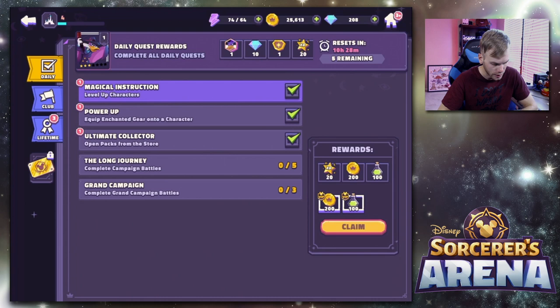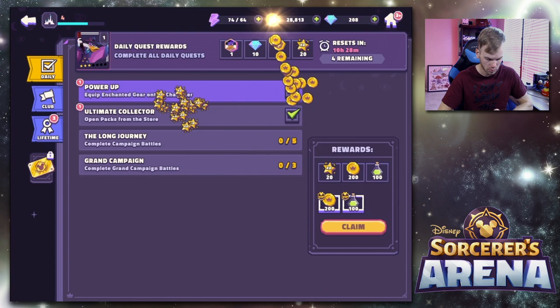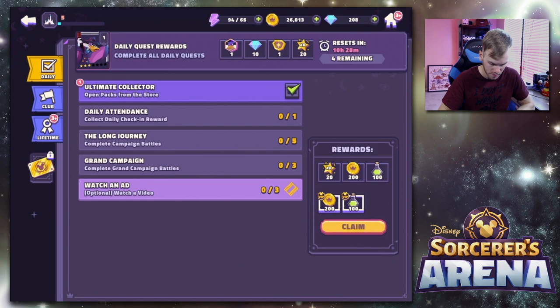We have a one-of-one — we can level up a character. Level up characters, power up, equip enchanted gear onto a character, and the ultimate collector: open packs from the store. We can claim all the things that we've done. And we hit level 5.